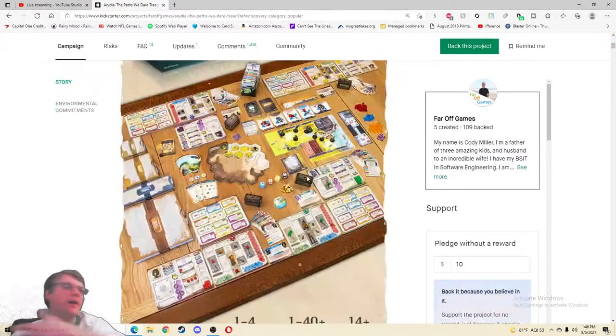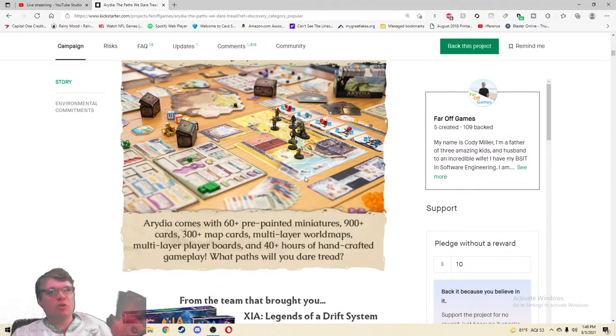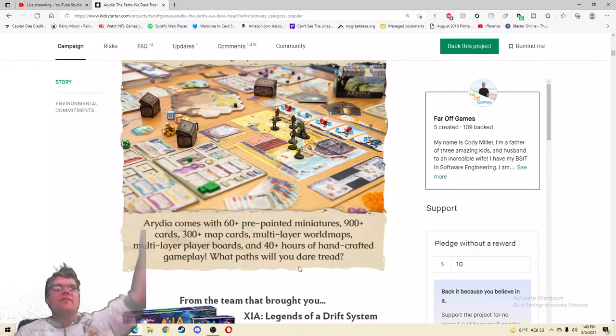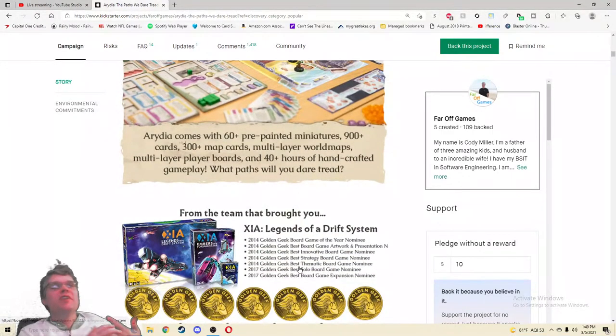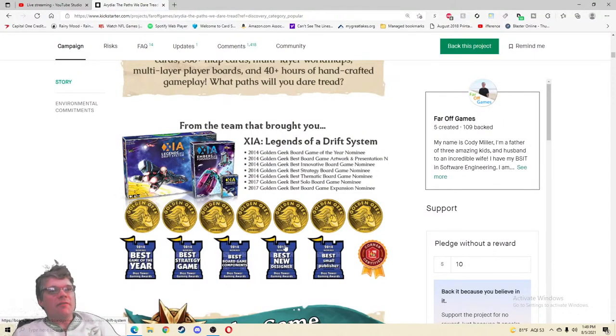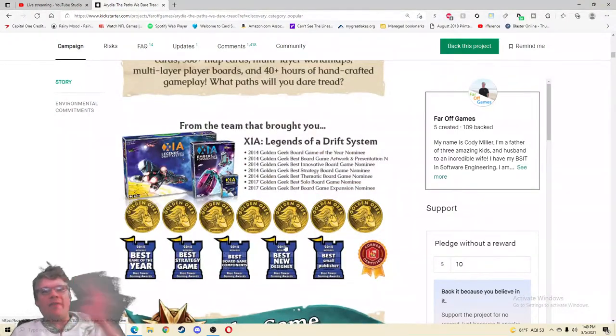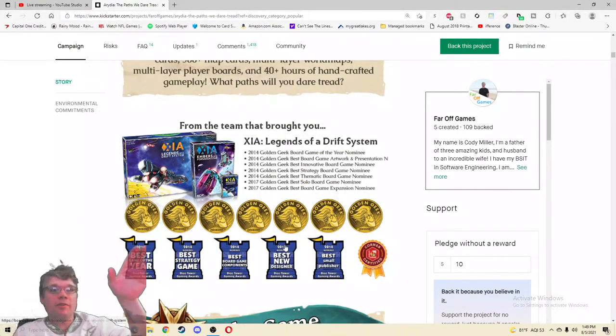I just feel like the price — just rip the band-aid off. We know it's going to be expensive, we have Kingdom Death Monster and Gloomhaven in our mind. Ardia comes with 60 pre-painted miniatures — oh my gosh — 900-plus cards, 300-plus map cards, multi-layer world maps, multi-layer game boards, and 40-plus hours of handcrafted gameplay. From the team that brought you Xia: Legends of a Drift System seven years ago — if you find a good teacher, that is a hell of a fun game to play.